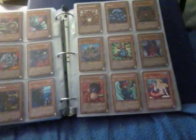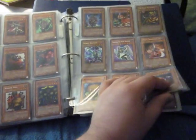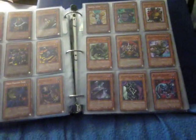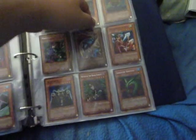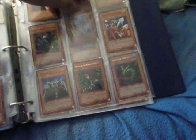I have a Dark Magician Girl somewhere. Oh, and Mahavailo and Prince of Tsurugi — those were my mains. Those were the cards that I won a few times in grade school.